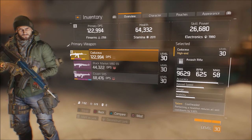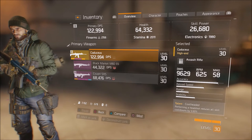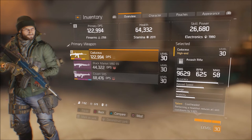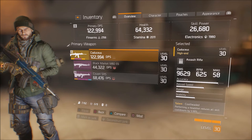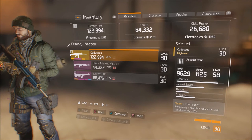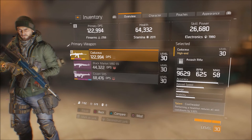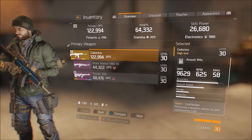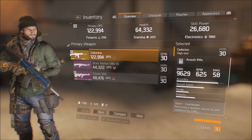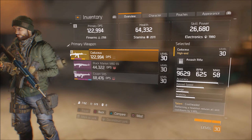With this character I'm trying to even everything out — as you can see, my firearm, stamina, and electronics I'm keeping all around the same, close to 2000 or a little over. On another character I'm going for more health and skill power as a support role, but this one is balanced. Always keep firearm, stamina, and electronics in mind — they have more to do with your performance than you might believe; they're more of the main thing than primary DPS, health, and skill power.